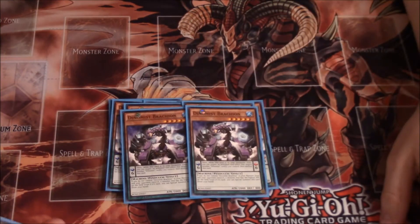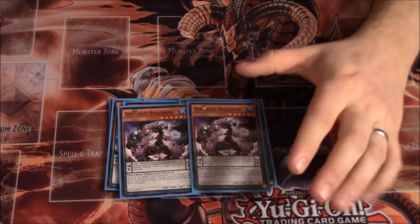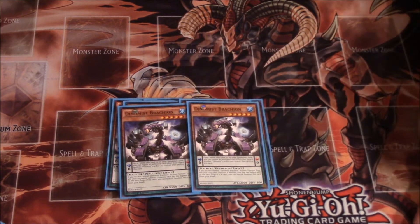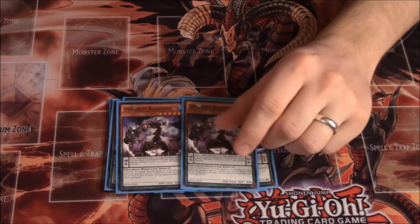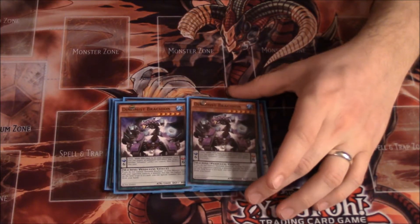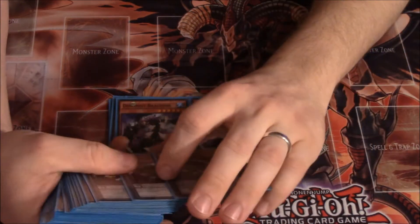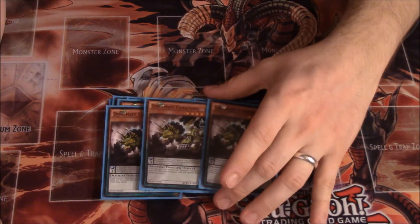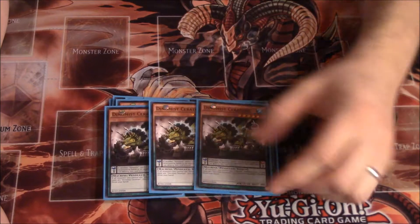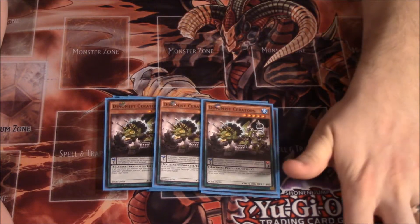I'm playing two Dinomist Brachion. I don't really like Brachion and a lot of people actually really like him — he's got a kind of Cyber Dragon effect where if your opponent controls the monster with the highest ATK on the field you can special summon him. It's really really situational so I only run him at two. Then we play three Dinomist Ceratops, which is again kind of like a Cyber Dragon effect — if you control a Dinomist monster you can special summon him, which makes it a really good card.